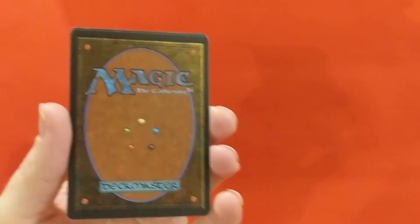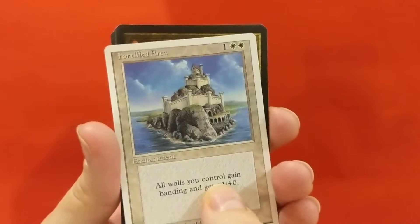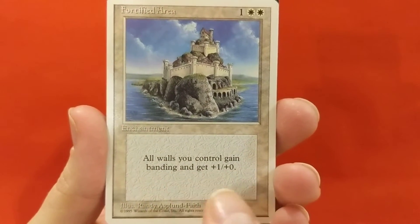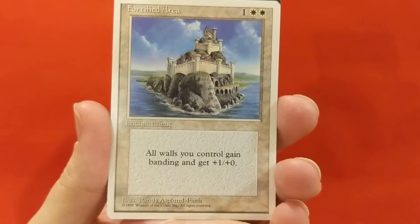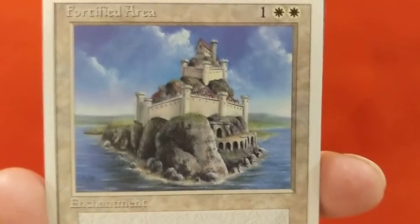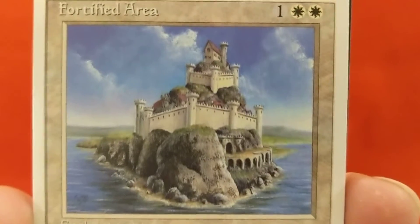Nice little illustration - very Halloween vibe. Of course it's not Halloween, we're going into summer. Fortified Area - three mana enchantment. All walls you control gain banding and get +1/+0. Randy Asplund-Faith illustration. Love that medieval fantasy artwork.